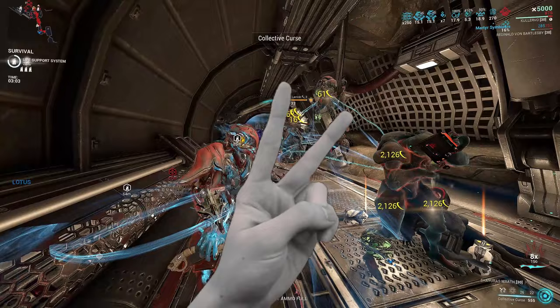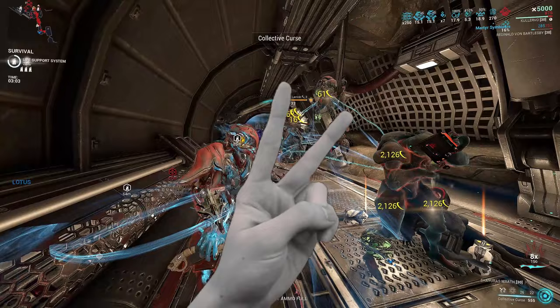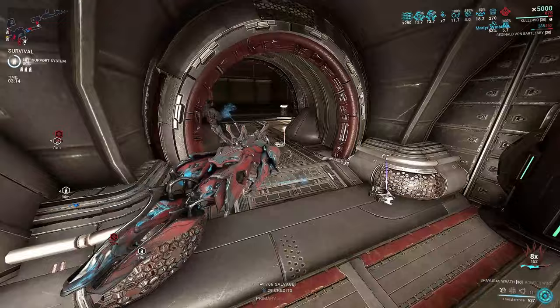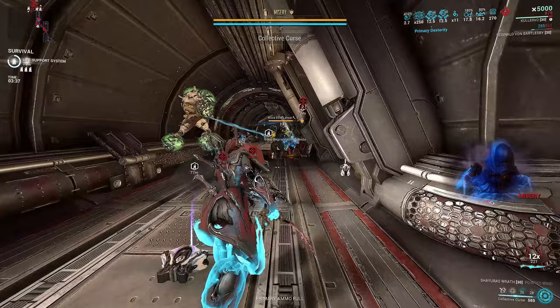We're left with two things to deal with: survivability and buffing up our damage. Since this build does not require priming, we just went with full raw damage. And because this is a min-max build, you're going to need the Archon Shards — all of this is to balance out the strength so you can have more mod space for utility and survivability.